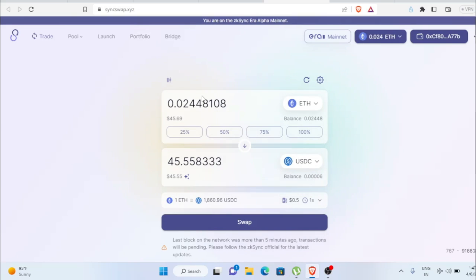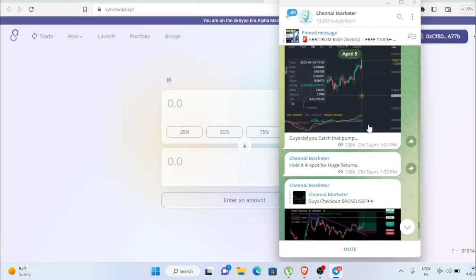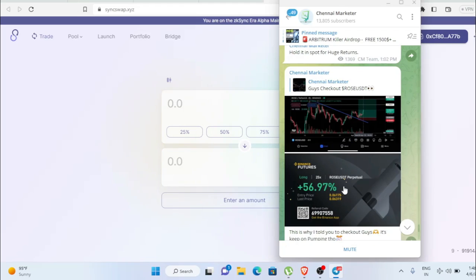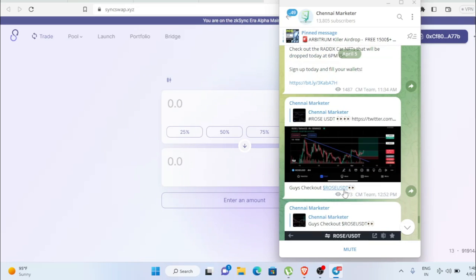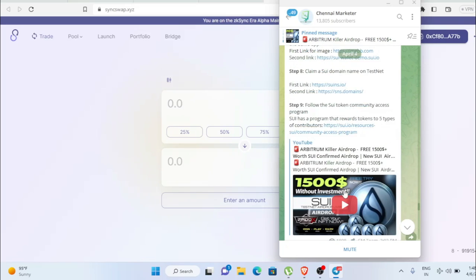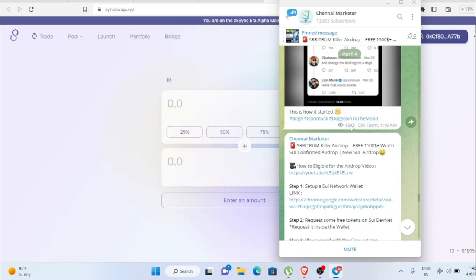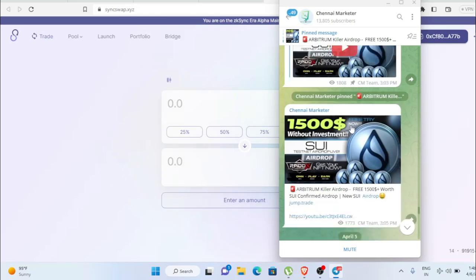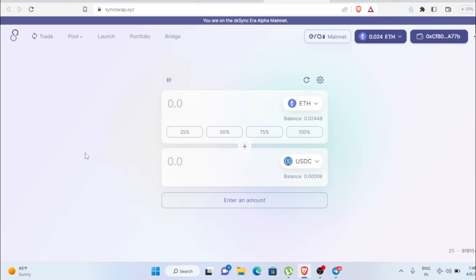You can find all the links inside my Telegram channel, where I post trading signals and airdrop details. We recently made a 56% profit and provide much more information there. Make sure to follow us on Telegram and Twitter so you don't miss out.